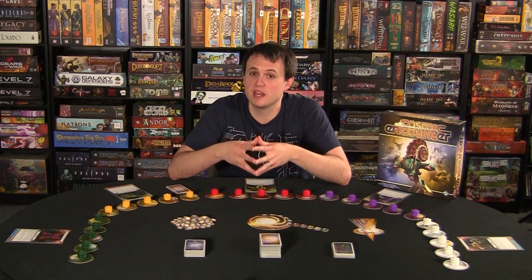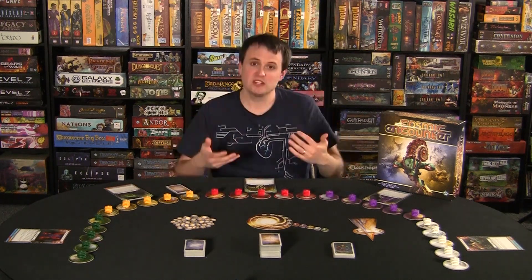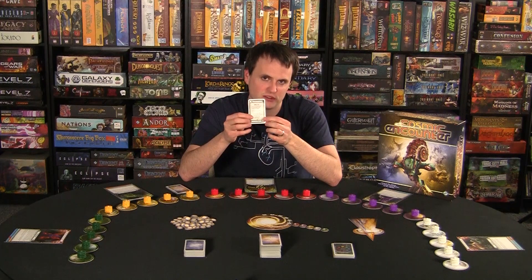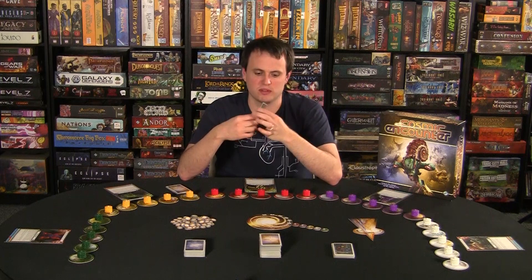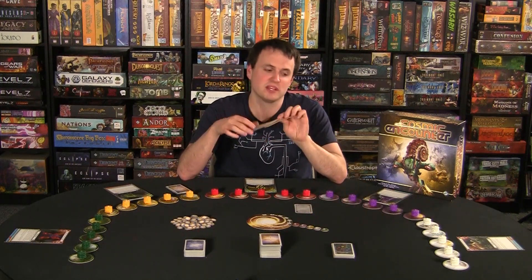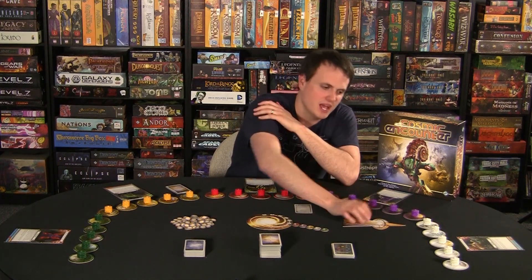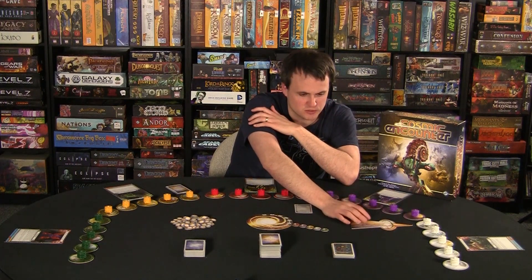To show how you gain control of a foreign colony, I'm going to walk through a sample turn. If it's my turn, the first thing I do is draw a card from the Destiny deck. This card has the color of one of the other players — in this case, white. That means I'm going to have an encounter with the white player. I take the hyperspace gate and place it pointing at any of the white colonies in that home system.